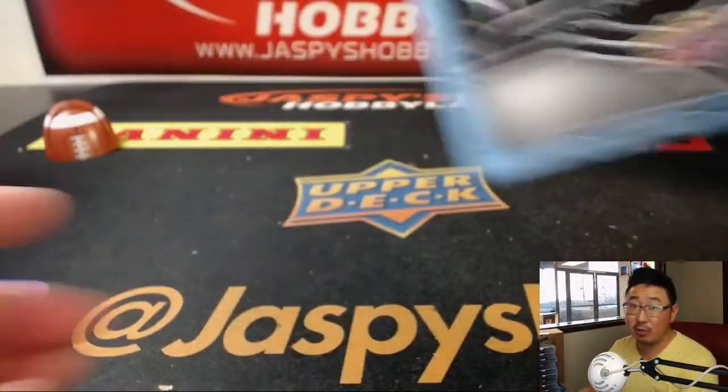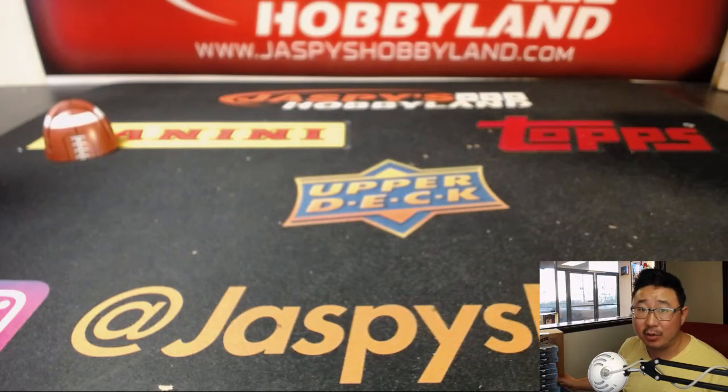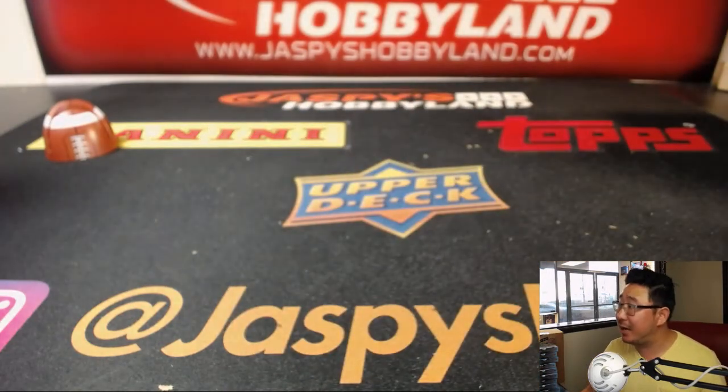And there you go, ladies and gentlemen — a nice three-box break. There could be one-of-ones, cut autographs, all sorts of other fun stuff. We have one, two, three more breaks of this left, boys and girls. So check it out next time on jazbeeshobbyland.com. We should do the entire case tonight. Let's do it. Thanks, everyone.